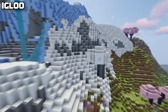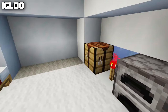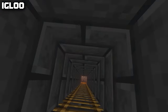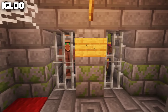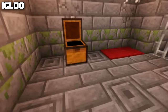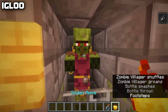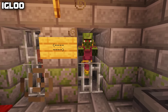Moving from the warm desert to a cold snowy biome, we have the igloo structure. The igloo is made of snow and contains a bed, a furnace, and a crafting table. However, half of the igloos actually contain a secret basement below the carpet. In this basement you find a tutorial for converting zombie villagers into villagers — there's a zombie villager, a chest that always contains a golden apple, and a brewing stand with a potion of weakness, so you can start the conversion process right away.